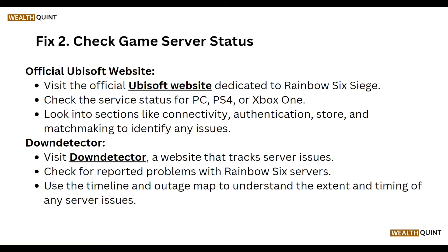Our second step is to check the game server status. Visit the official Ubisoft website dedicated to Rainbow 6 Siege. Check the service status for PC, PS5, or Xbox One, and look into sections like Connectivity, Authorization, Authentication, Store, and Matchmaking to identify any issues.